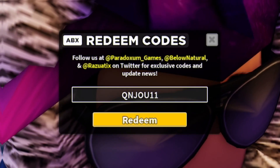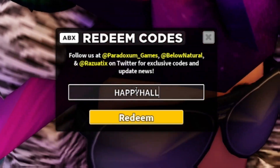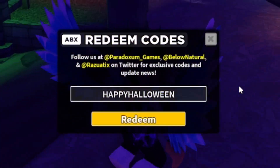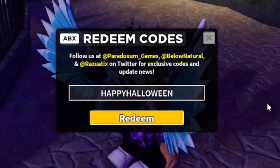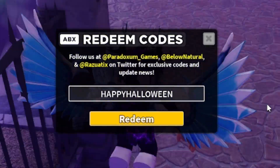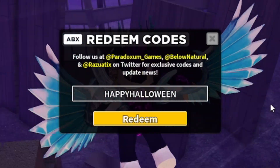The next code right now is going to be HappyHalloween — spelled H-A-P-P-Y-H-A-L-L-O-W-E-E-N. Here's another brand new code for Tower Defense Simulator. It's honestly quite rare that the game is actually releasing codes now — it's a pretty nice thing to see.